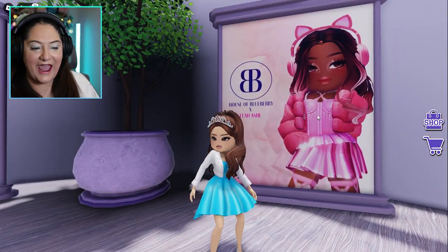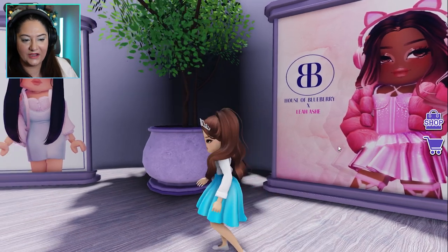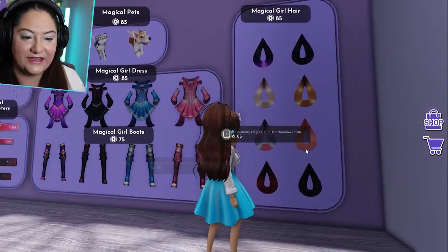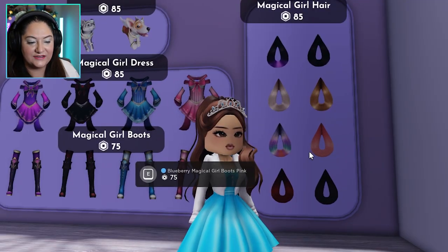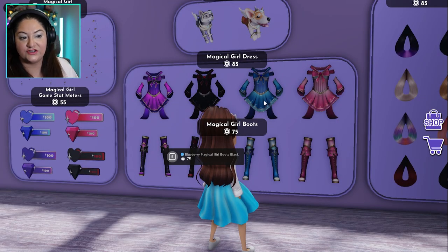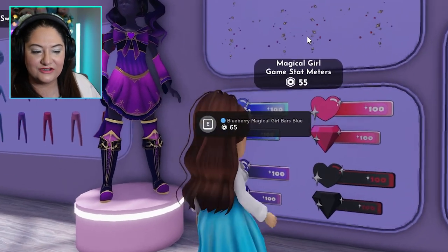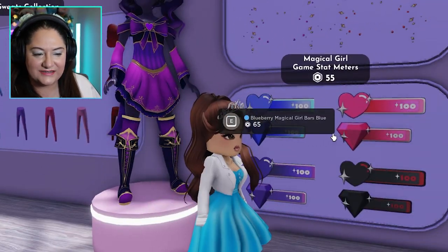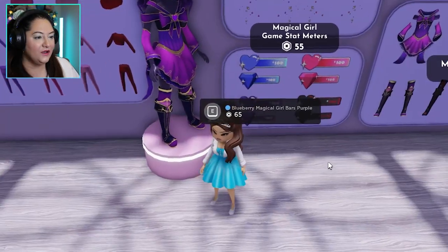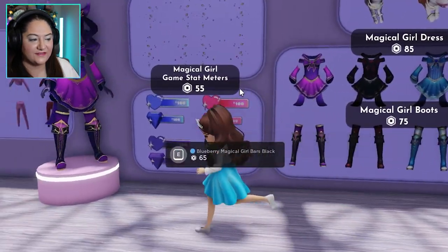There's Leah Ash's poster - look how cute that is! And I will show you her items too. Over here we've got magical hair - I think this changes the color of your hair. I do have this outfit, it is super cute. There are pets, there are these magical glitters which I will show you. There are also status bars - I think these just go above your head. I haven't tried those yet.